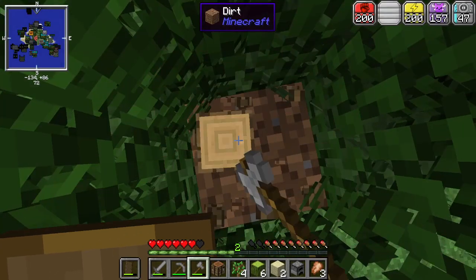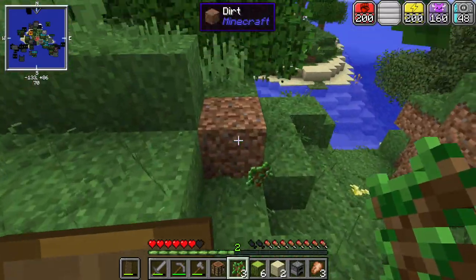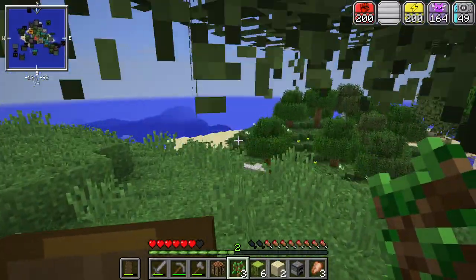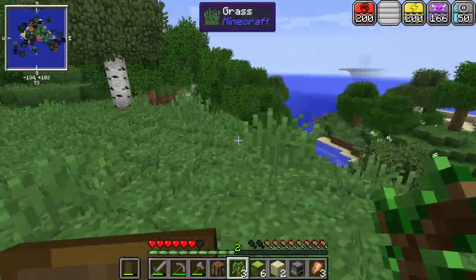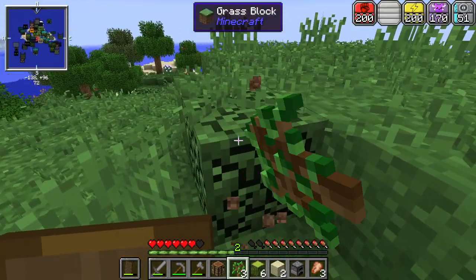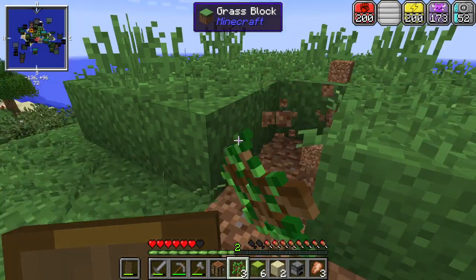Our inventory is already a mess — that's the usual. We do have the backpacks mod — it's a different backpacks mod this series. Right now we can't make any bags even if we wanted to — we need gold, which is funny. It does give gold a useful purpose so I'm not complaining. I'm going to flatten out the land and make a little small house here for now.